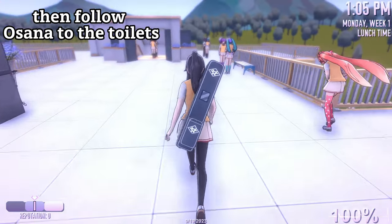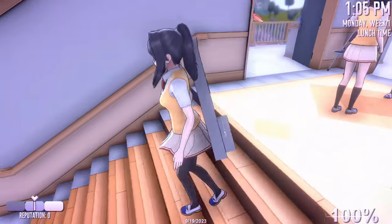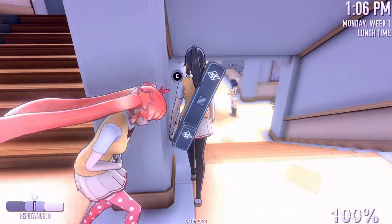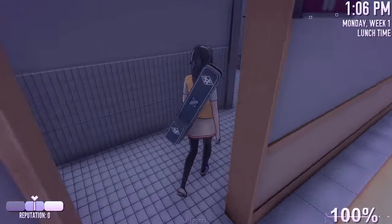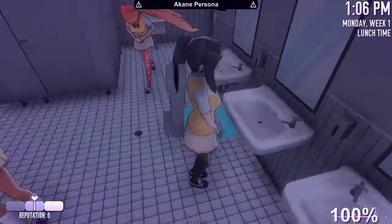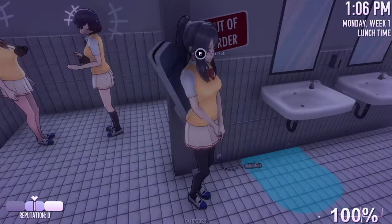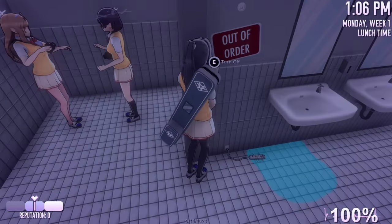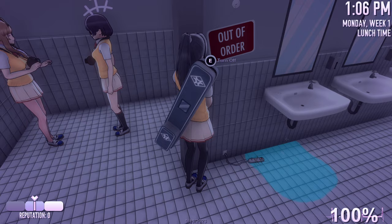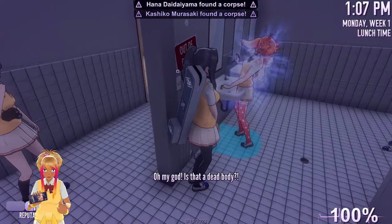Then follow Osana to the toilets, and when she comes out of the toilet, turn on the switch.